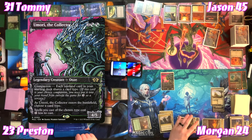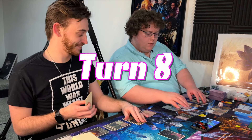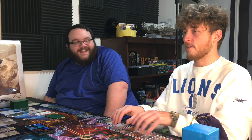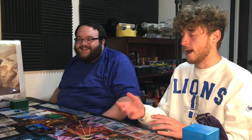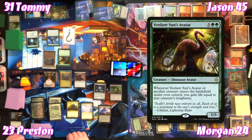The table jokes about Wizards consistently misspelling 'Triome' as 'Triumph' on the tri-lands, imagining autocorrect rejecting 'Triumph' for 'Garden.' Tommy cascades into Verdant Sun's Avatar — whenever it or another creature enters under his control, he gains life equal to its toughness. That's going to cascade again into Gillanra, Caller of Wirewood — when mana from Gillanra casts a spell with converted mana cost six or greater, draw a card.